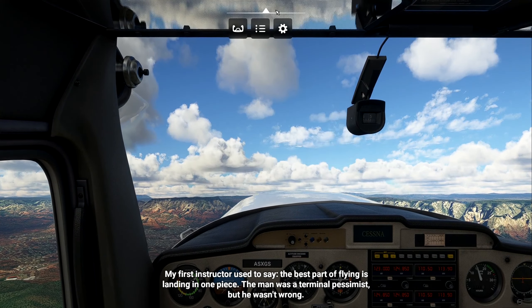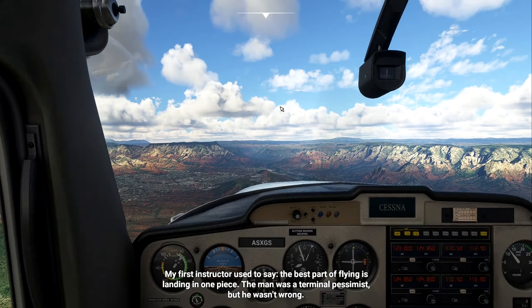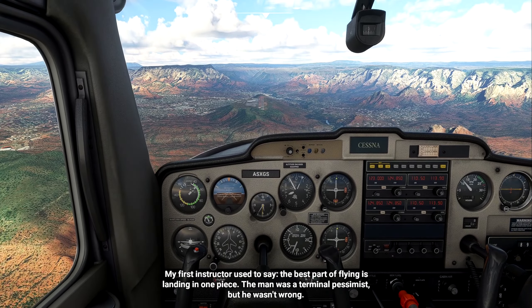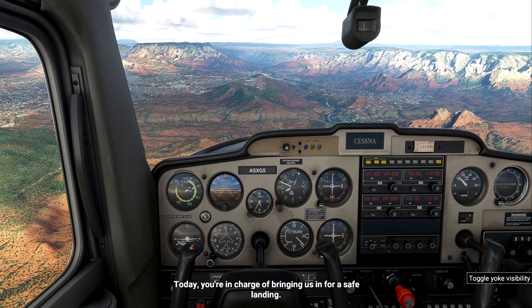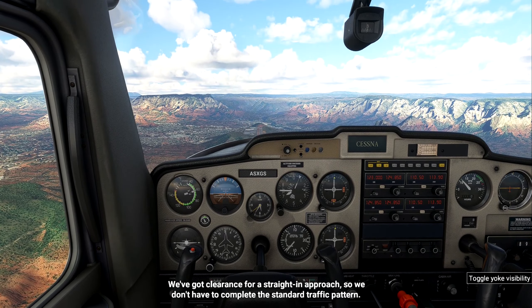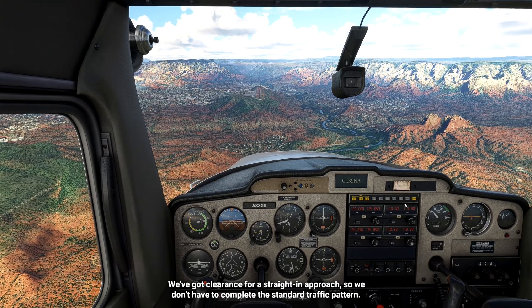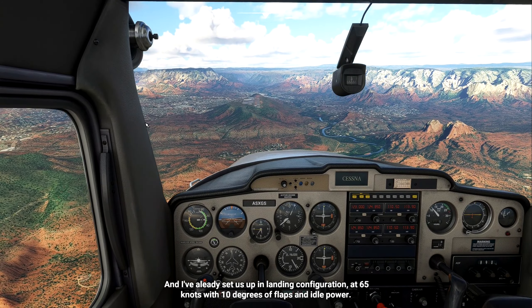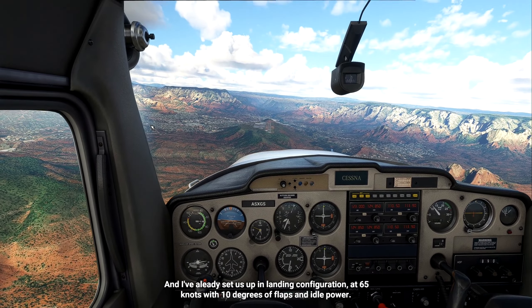My first instructor used to say the best part of flying is landing in one piece. The man was a terminal pessimist but he wasn't wrong. Today you're in charge of bringing us in for a safe landing. We've got clearance for a straight-in approach so we don't have to complete the standard traffic pattern. I've already set us up in landing configuration at 65 knots with 10 degrees of flaps and idle power.